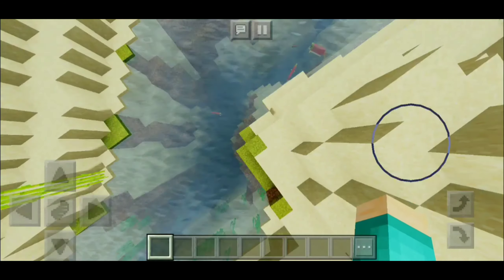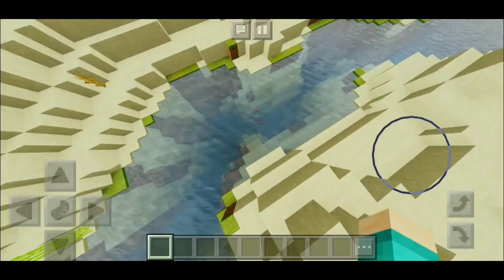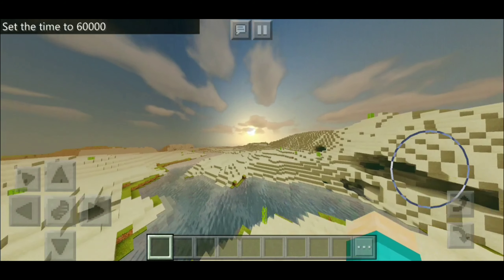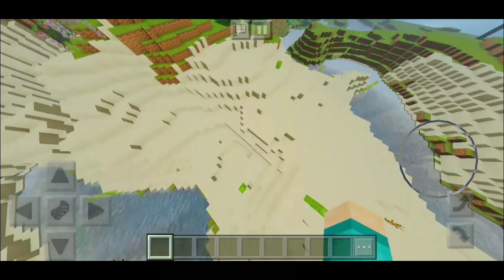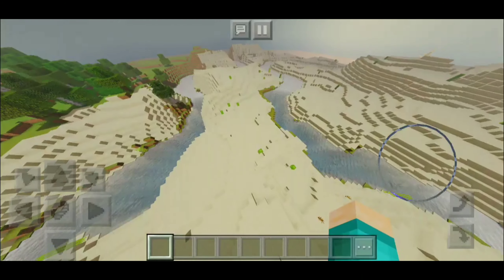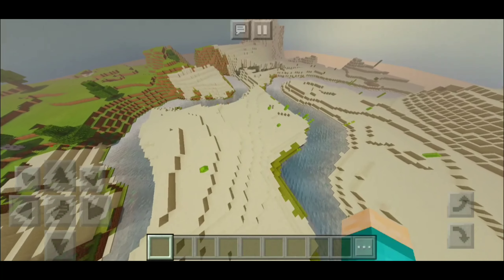The water looks realistic — it has that shine to it and you can even see through it. We can see those fishies. The sunset is so beautiful and the sky just looks so realistic, I absolutely love it. I am very sorry that I'm kind of lagging right now — my phone isn't the best and this shader can be heavy at times.